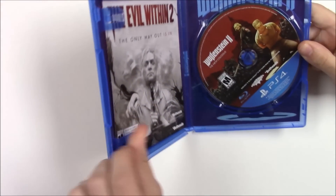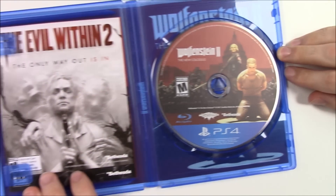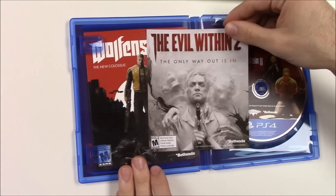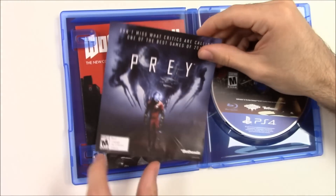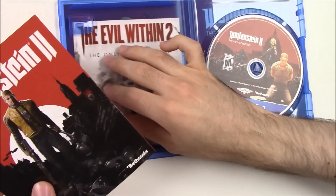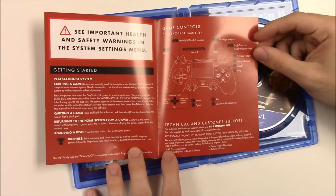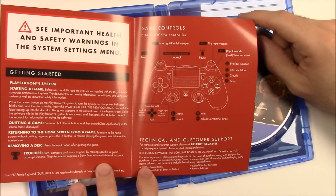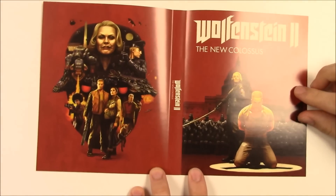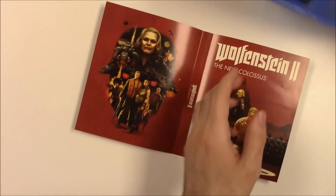Starting off with the PS4 version, we can see the game disc here. It's got the character with his hands tied behind his back and another character holding what appears to be a sword in the background, as well as some sort of army. On the inside we have a little advertisement for The Evil Within 2 — which you can check out an unboxing of on this very channel — as well as for Prey. We also have a pamphlet that covers Wolfenstein 2: The New Colossus, with game controls for the PS4 DualShock 4 controller, which is refreshing to see instead of just safety information. On the inside of the case there's also an alternate picture — the same image that's on the game disc — plus a small shot of all the characters.